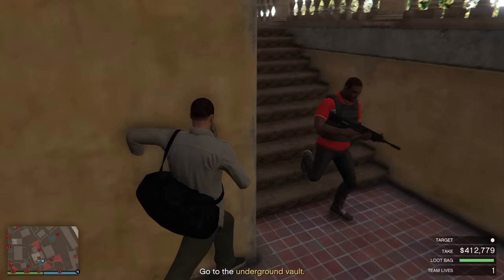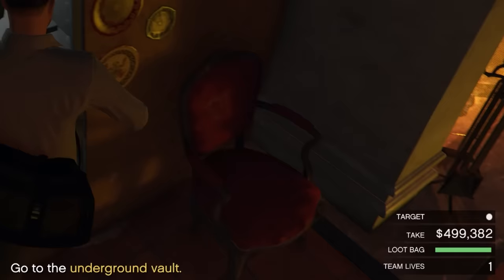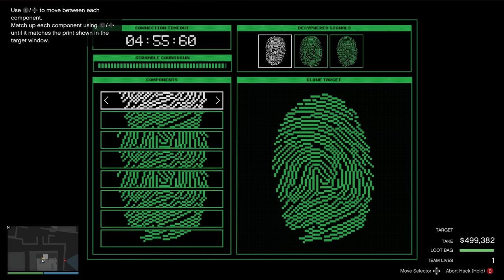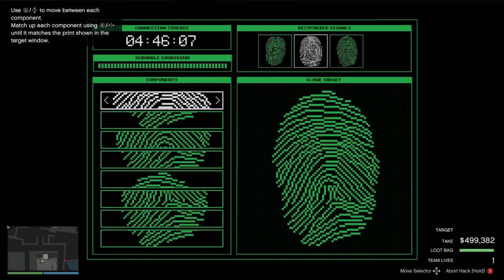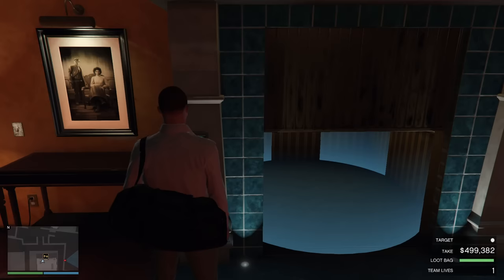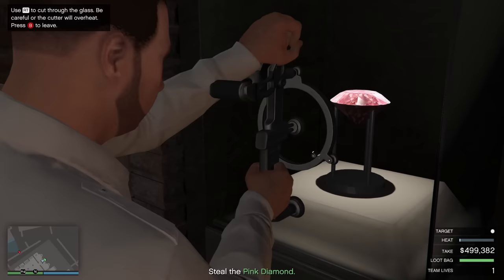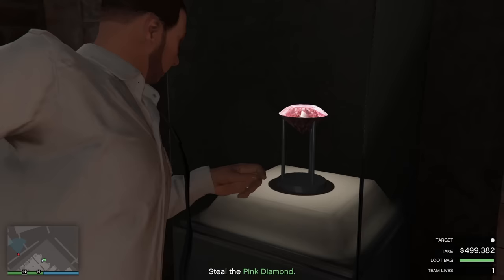Go into El Rubio's office and make your way towards the safe, which can earn you an extra $50,000–$100,000 to your final take without taking up any loot bag space. Now hack the elevator door — select the top section of the hack for the first row, and then for the rows after that go only one step from the previous hack. You will need to complete three fingerprint hacks, which only take around 30–50 seconds. Once completed, make your way down to the basement. Burn open the lock and then use the plasma cutter to break open the glass to steal the primary target, making sure the heat goes all the way up to the red part and then dropping it back down again, repeating until the glass is opened.